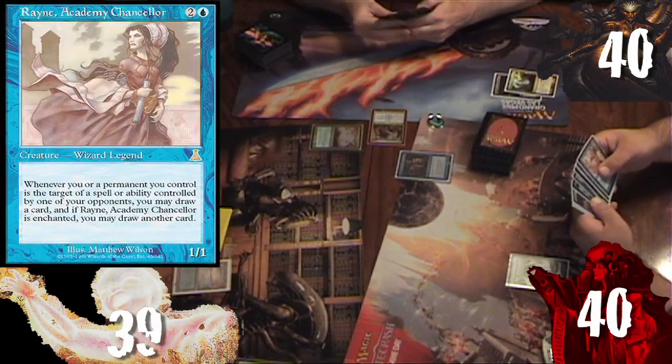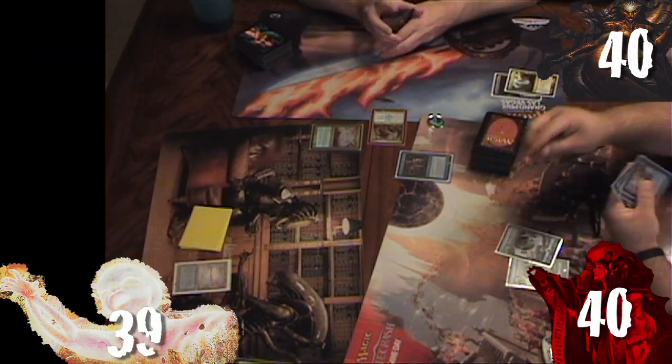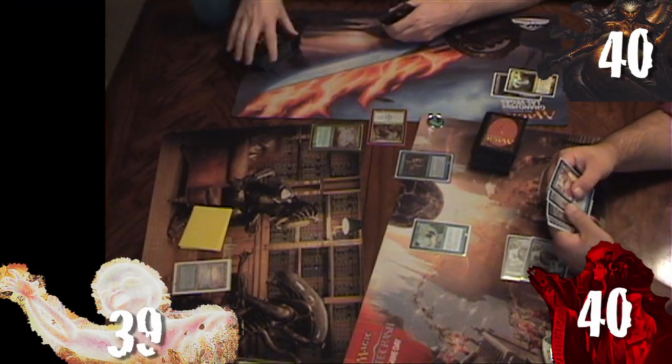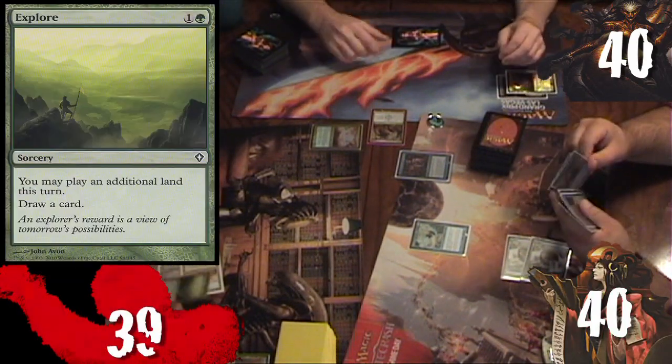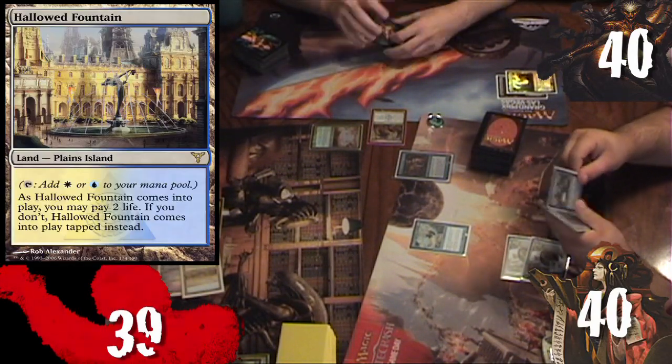Ronnie draws Arcane Chancellor and plays an Island, then taps two mana and plays Sea Scryer. Kyle draws Hallowed Fountain and plays Explore, drawing Essence Scatter, then plays Hallowed Fountain as his second land for the turn.